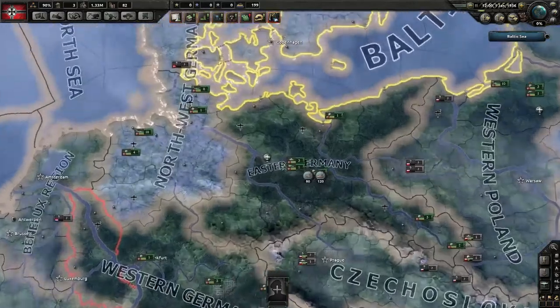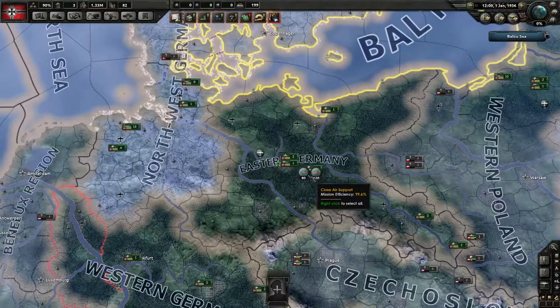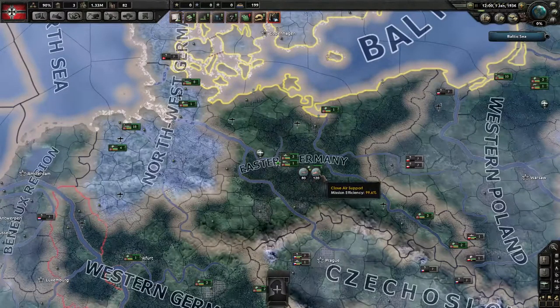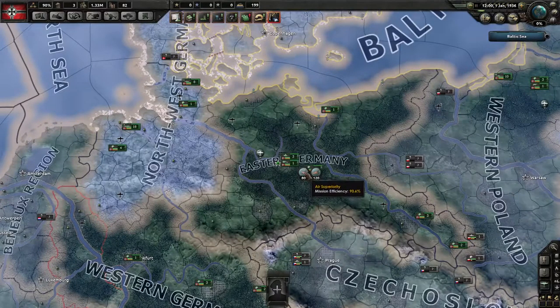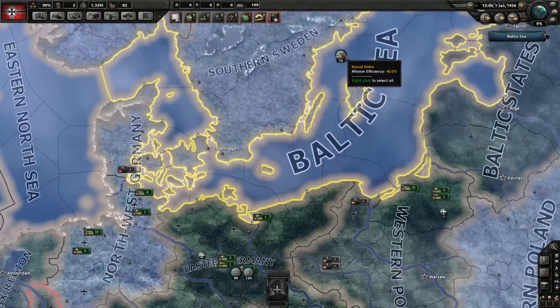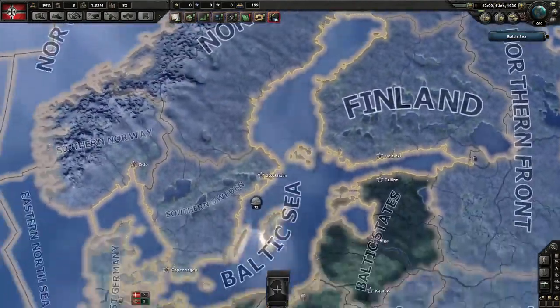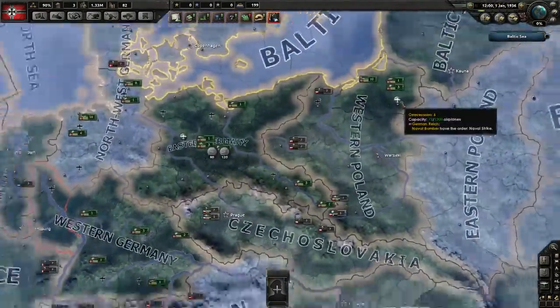On the tactical view we can see that out here we have a naval strike mission going, and down here in eastern Germany we have an air superiority mission going with 120 airplanes, and a close air support and air superiority mission going with 80 percent.